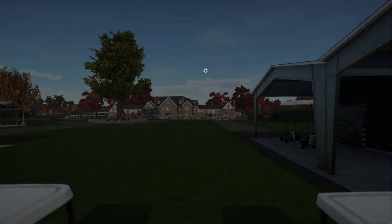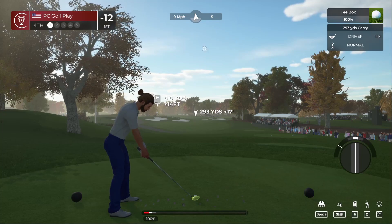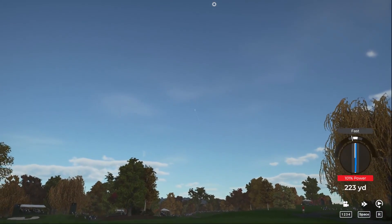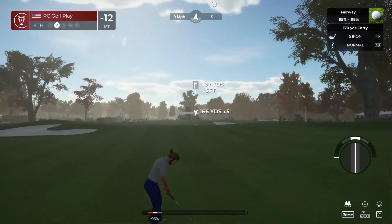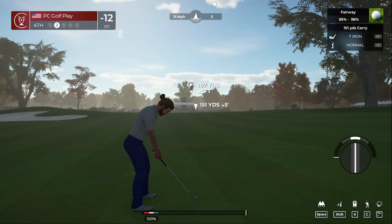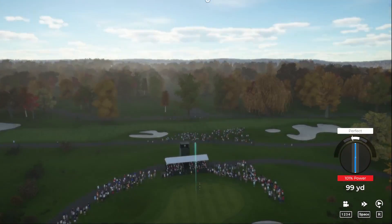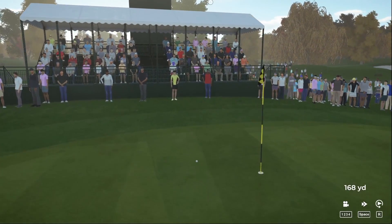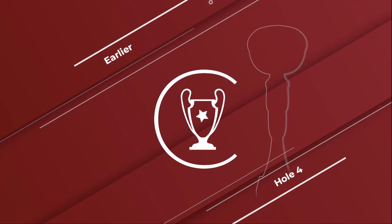That settles the nerves right there — great stuff. Pretty short par five with a big fairway — should drive this one in the middle. Oh, that's a high-caliber shot — really good, three wins so far this season. Looks to have chosen the seven iron, dropping down a couple due to the wind. Just that left for eagle — showcasing their power with two big hits on this par five, knocking it on in two.